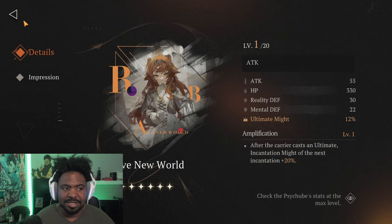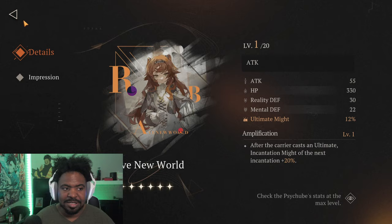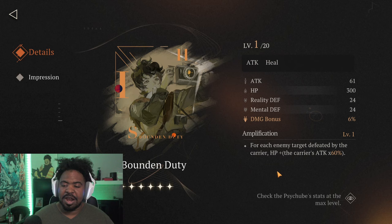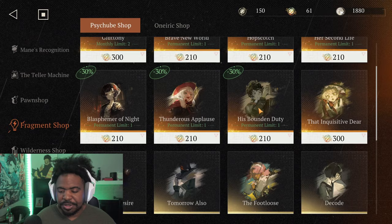There's also Bound in Duty — if she takes out a target, she can kind of heal herself so you don't have to worry about her, and she gets some damage bonus. And Footloose is a good free 5-star option that we got as well.